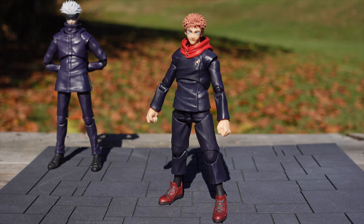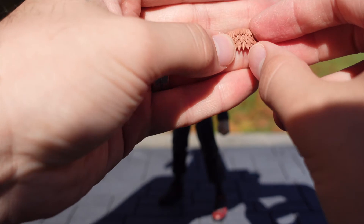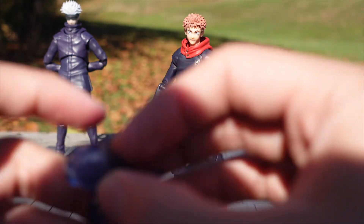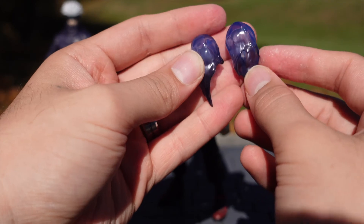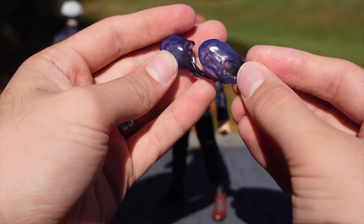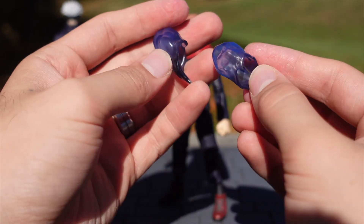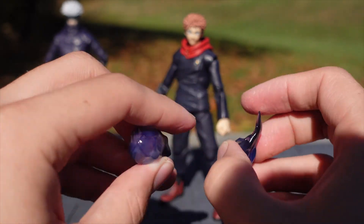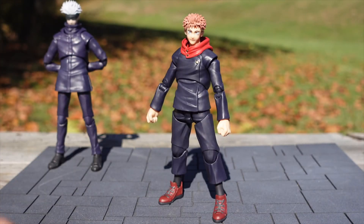This is his hair piece that comes with it — for the demon head, you just throw that on there. And lastly, which are pretty awesome, are his Divergent Fist effect parts. With Megumi coming with a demon face sculpt, I wonder if they're going to release a Black Flash effect for Yuji.